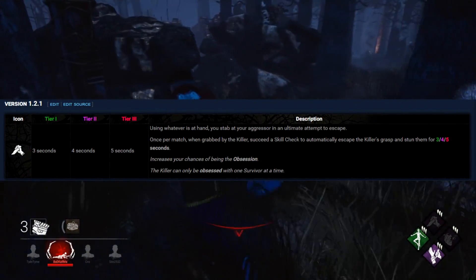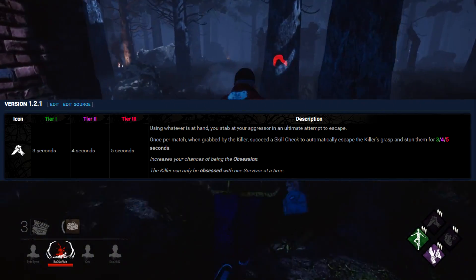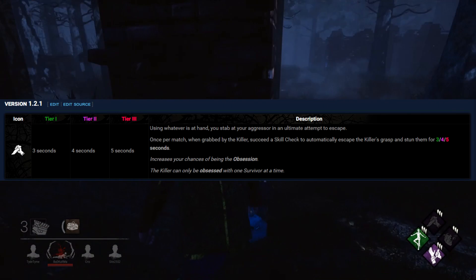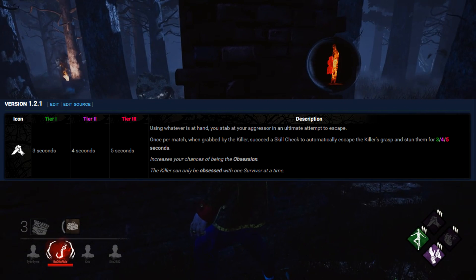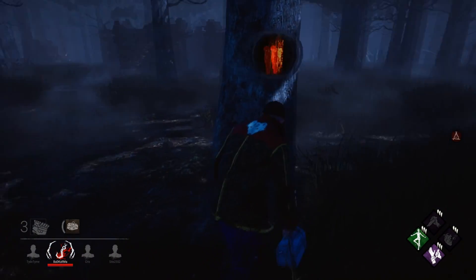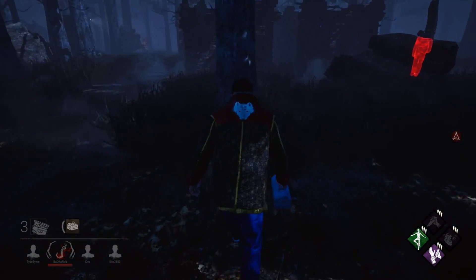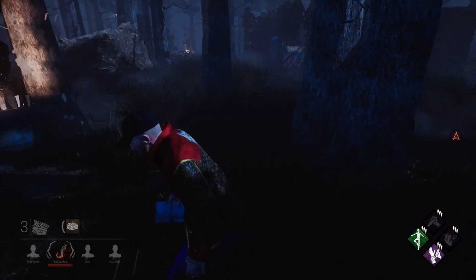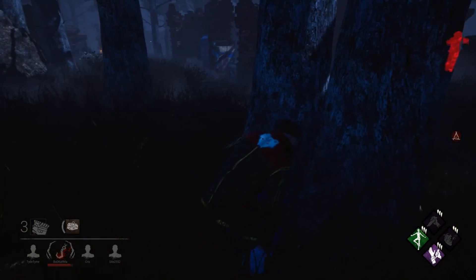Once per match, when being picked up by the killer, a skill check would appear. Successfully hit the skill check and the killer would drop the survivor and be stunned for 5 seconds; miss it and the perk would be wasted. You did not need to be the obsession for this perk to work, but it was likely you would become one. The implementation of this perk caused massive balance problems, as it was the strongest perk in the game without question. Combined with the incredibly strong Sabotage meta, survivors were untouchable.